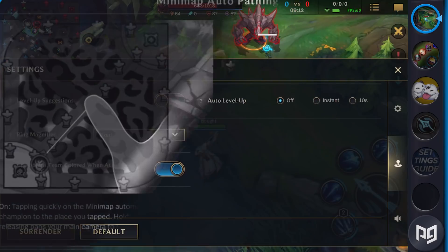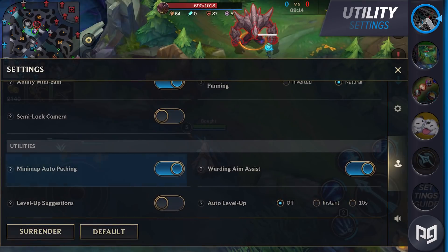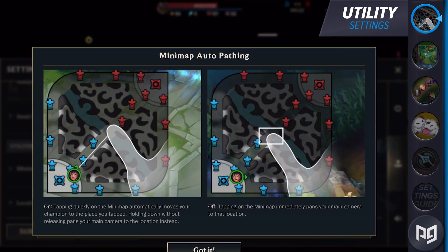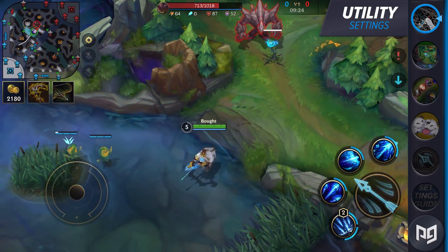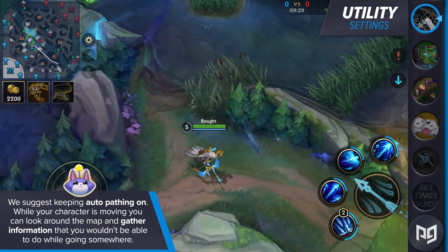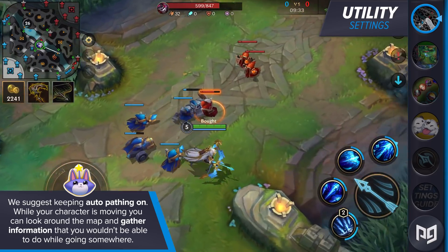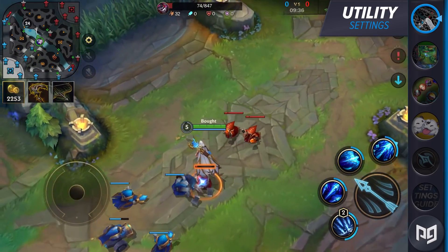The final section goes through the utility settings in the game. The first one is minimap auto-pathing, giving you the option to click your minimap to move forward. You can also hold down the area to view it, giving you flexibility with your minimap. For these reasons, we suggest keeping auto-pathing on. While your character is moving, you can look around the map and gather information that you wouldn't be able to otherwise. If you find yourself accidentally clicking the map, feel free to turn it back off.